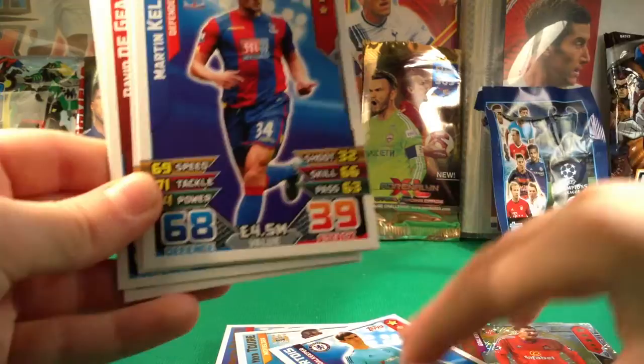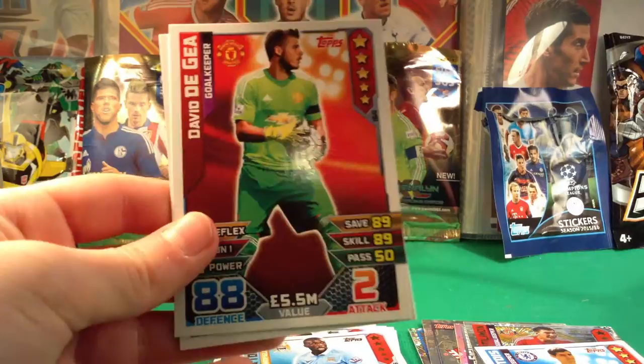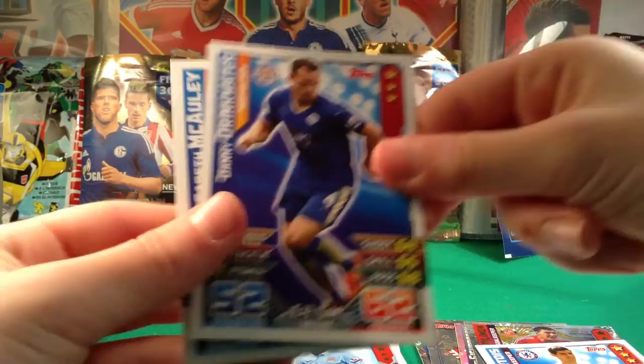Then we have Kelly, Walcott, then De Gea again — oh that is so funny — a Van Dijk, a Danny Drinkwater who scored a banger yesterday, and McCauley. Keep turning off the light! Some nice pulls there.